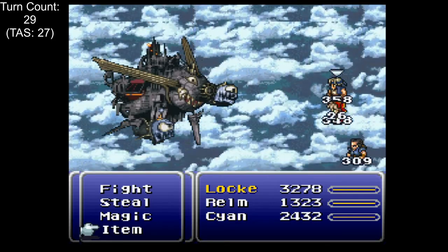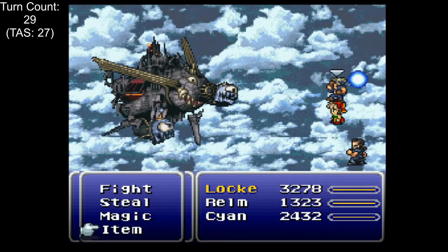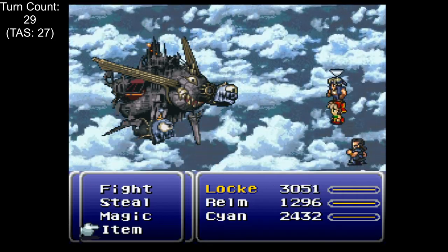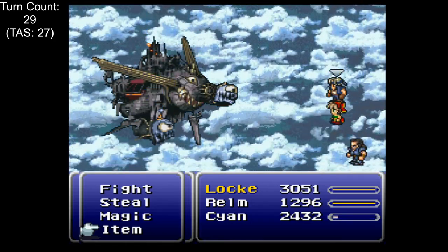Ultros is no less embarrassing than last time, but Air Force is another boss that doesn't use any physical attacks. This time we have no tricks up our sleeves, so we're forced to take another turn. There are a dozen ways to win in one turn by now, but the easiest is to break a Thunder Rod on him for an instant victory.